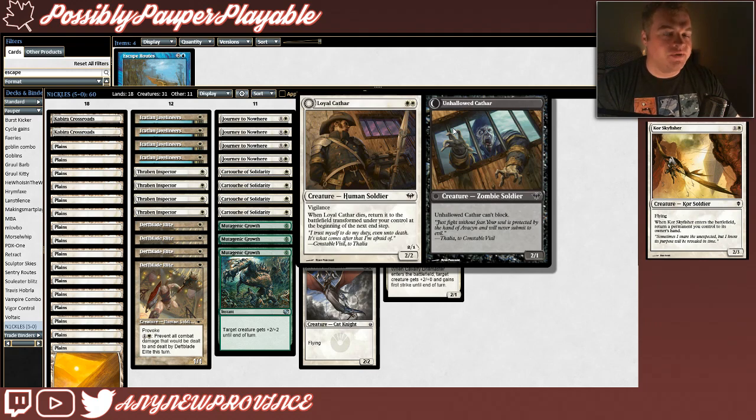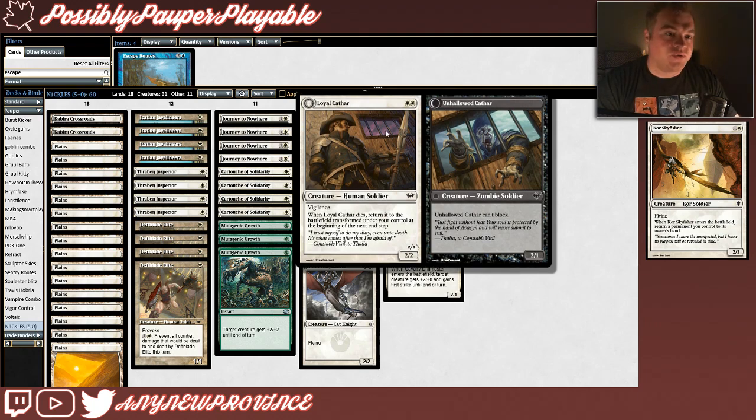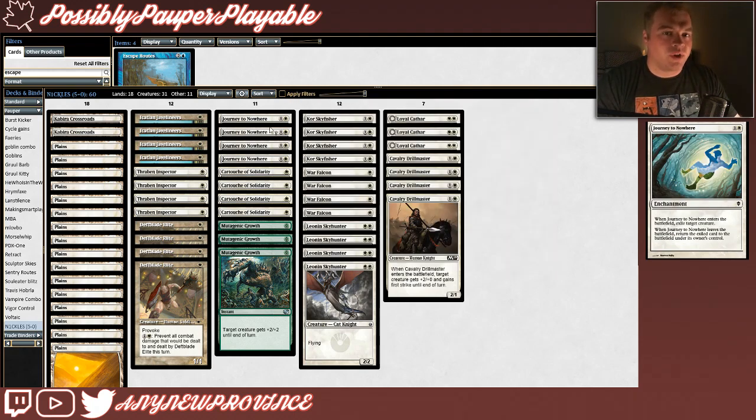Our last creature isn't evasive, but it's an awesome value play if you can recur it with Core Skyfisher, and otherwise it fogs out your opponent's edicts pretty well. It's Loyal Cathar. Loyal Cathar costs 2 white mana for a 2-2 with Vigilance, and when it dies, you can return it to the battlefield transformed under your control at the beginning of the next end step. When it transforms, it becomes Unhallowed Cathar, a 2-1 zombie soldier that can't block. We're trying to win with creature damage, so we don't run a ton of non-creature spells, but each one that is included is super useful and synergistic to our plan.